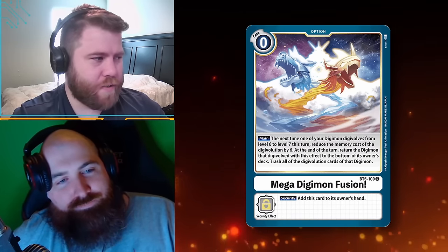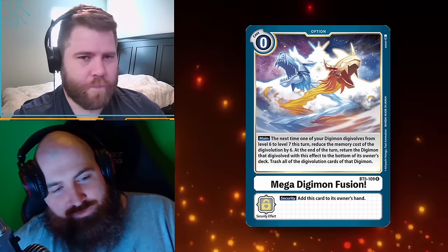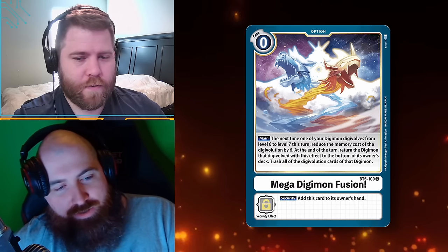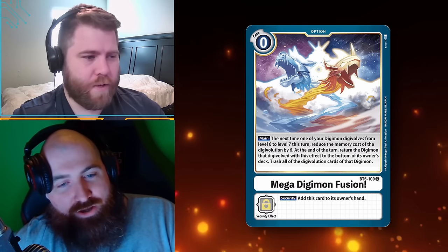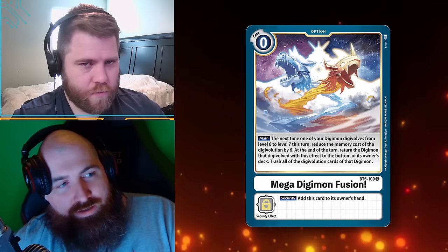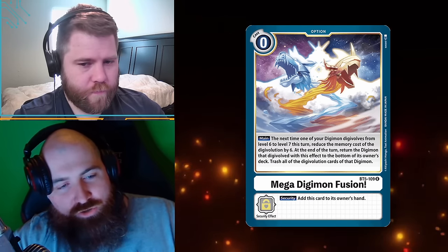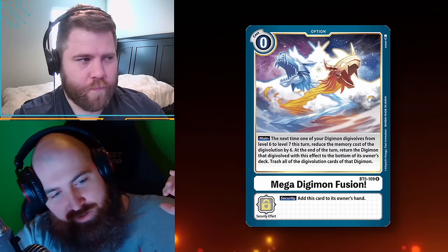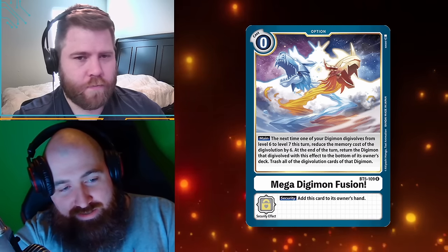Mega Digimon Fusion — it is a zero cost. So just to give you a little sense of how mana or card value works in Digimon: everything has a memory value. This has a zero memory cost. Memory is similar to mana in a sense. The memory gauge goes from 10 on either player's side, so there's 10 — I'll send you a mat so you can put it on screen. The starting point is zero in the middle.